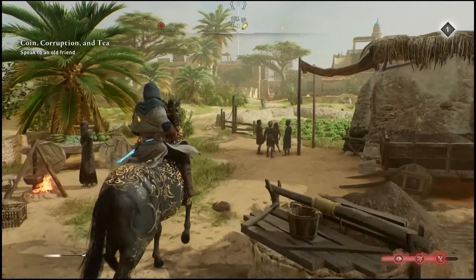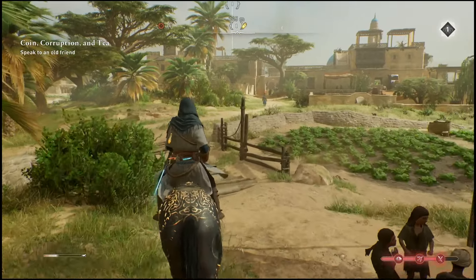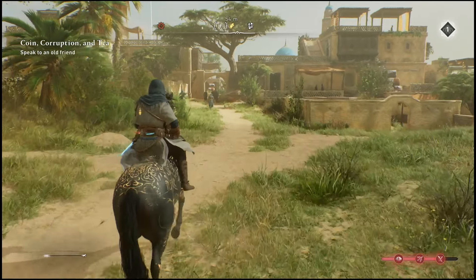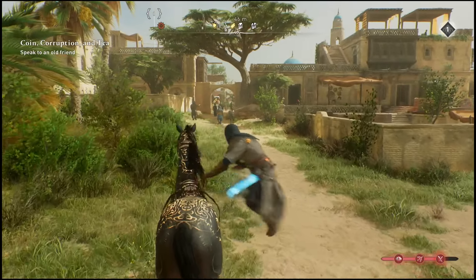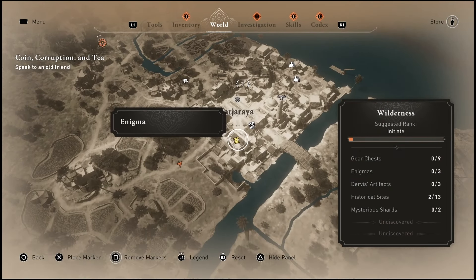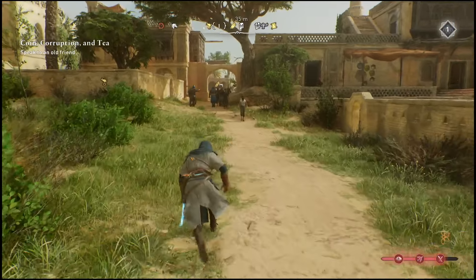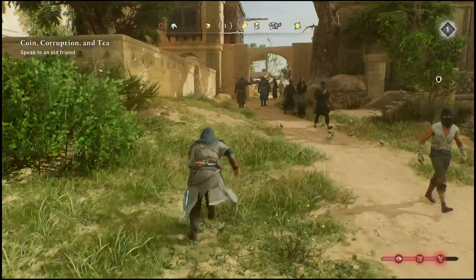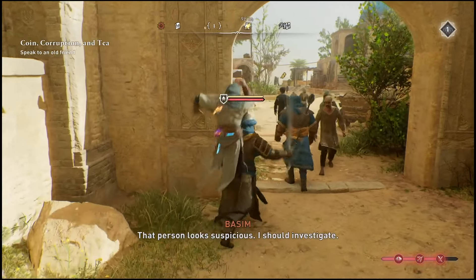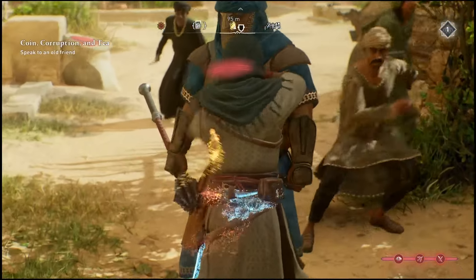Once you get to these locations, as you can see I walked into the location and automatically got the shard popped up on my map. But if you look on your map, there's actually going to be a few more collectibles you can get all at the same time. So if you guys are already here, you might as well go ahead and collect these other ones as well. There's going to be enigmas, mysterious shards, and then artifacts as well. If you ever see any of those three, I highly suggest going ahead and collecting them when you see them, because you will need them later on during the game, even if you don't have the quest for them just yet.